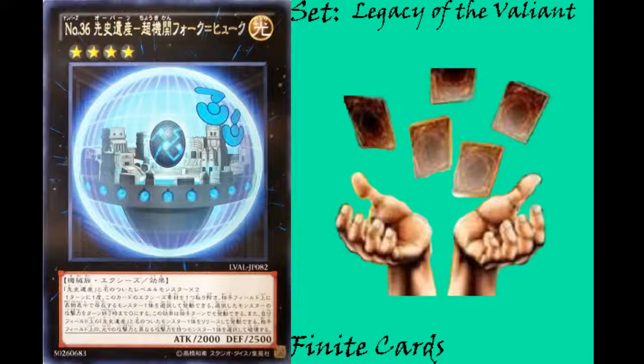Next is the aforementioned Xyz monster, Number 36, Chronomaly 4Qic — a Light Machine Xyz effect monster, rank 4, with 2000 attack and 2500 defense, requiring two level 4 Chronomaly monsters. Once per turn, during either player's turn, you can detach a material from this card, then target a face-up monster your opponent controls; that monster's attack becomes 0 until end of turn. You can also tribute one Chronomaly monster, then target one opponent's monster whose current attack differs from its original attack, and destroy that target.